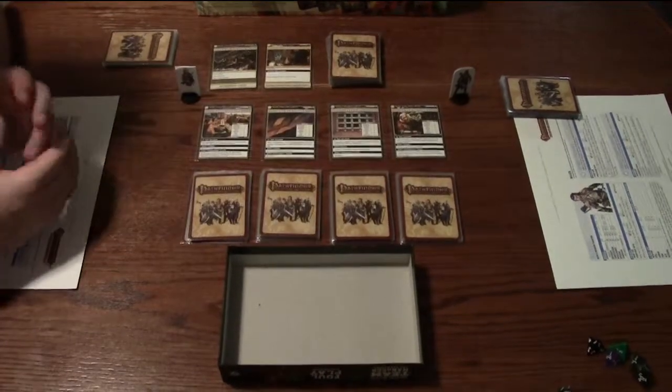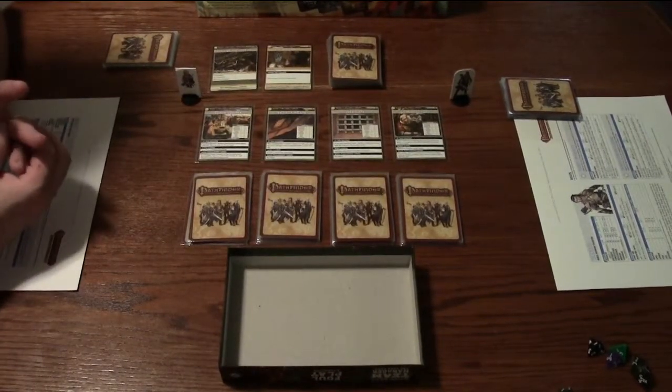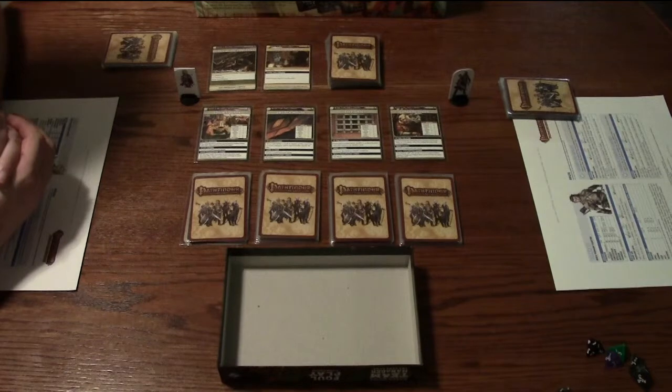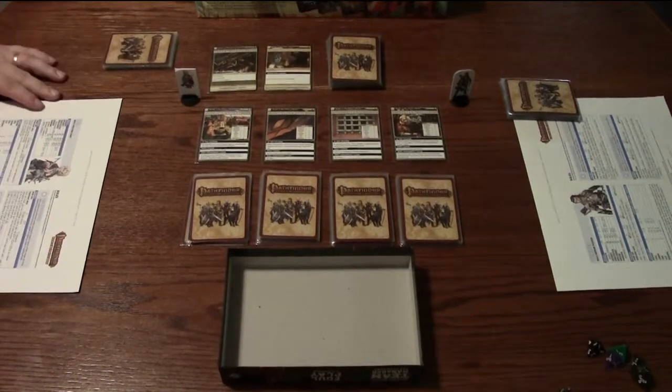And finally the General Store: if you encounter anything other than an item or weapon, after the exploration you may explore again. When closing, banish a card from your hand. So we're good to go.